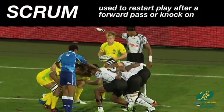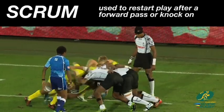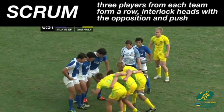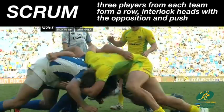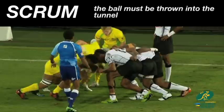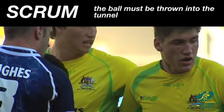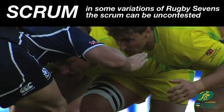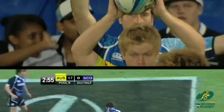Scrum. A scrum is a means of restarting play after a minor infringement of the law has occurred, such as a forward pass or a knock on. In rugby sevens, a scrum is formed when three players from each team bind together in one row and close up with their opponents so their heads are interlocked. This creates a tunnel into which the ball can be thrown and players in the scrum can contest to win possession. In some variations of rugby sevens, the scrum may be uncontested, meaning teams do not push and the team who throws the ball in must win it.